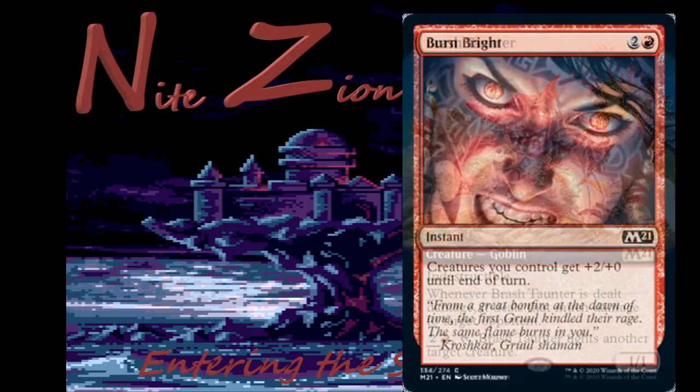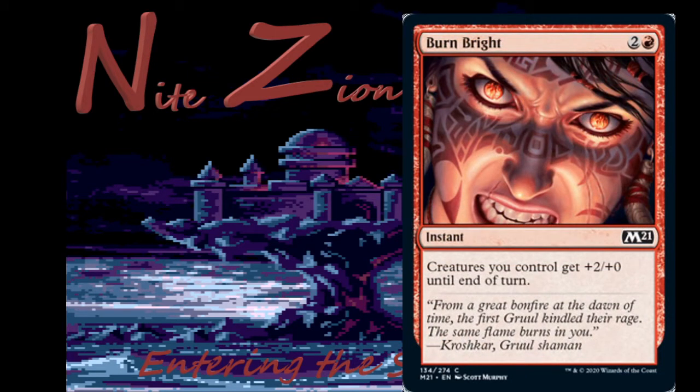Burn Bright — two colorless and a red, common instant. Creatures you control get plus two plus zero until end of turn. We normally get something like this in red or white, and notably this can be used on defense since it just says 'creatures you control,' not 'attacking creatures.' You'll mostly want to use it on the attack, but it's flexible. Not constructed playable — in historic we have a better one that costs two mana — but it's okay in a red-white aggressive deck.